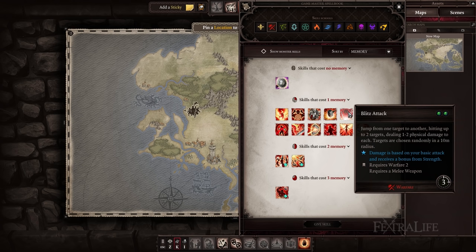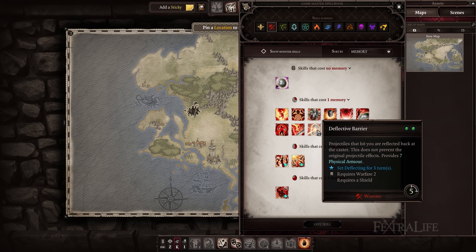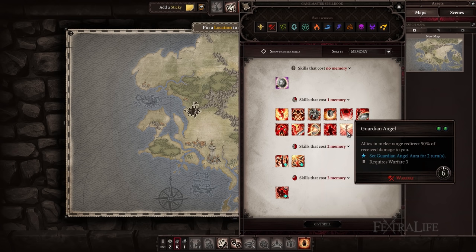Blitz Attack — probably the best gap closer you can have that isn't a Scoundrel skill. Hits up to 3 targets for 70% of what you would deal with a normal attack. Try to save it if you can for when enemies are grouped. Deflective Barrier — another excellent skill for would-be shield users. Not only does it grant physical armor, it reflects all projectile attacks back at casters for the duration. Disregard if you don't use a shield. Guardian Angel — because your vitality will constantly be seesawing with this build, and taking damage isn't necessarily a bad thing to a Death Knight, this skill fits in nicely. Be sure to time it properly or you'll just get yourself killed.